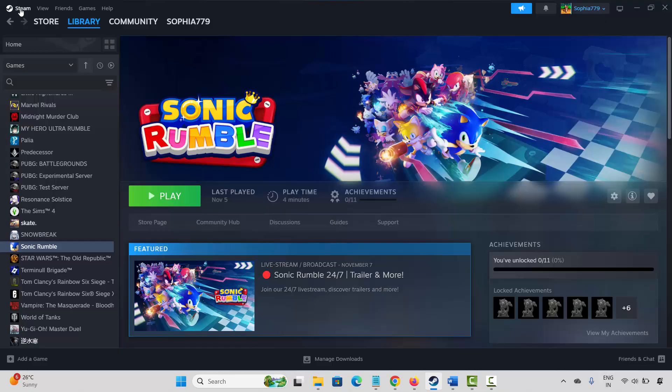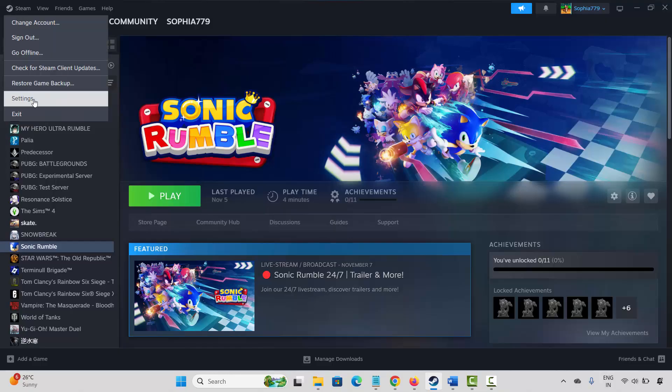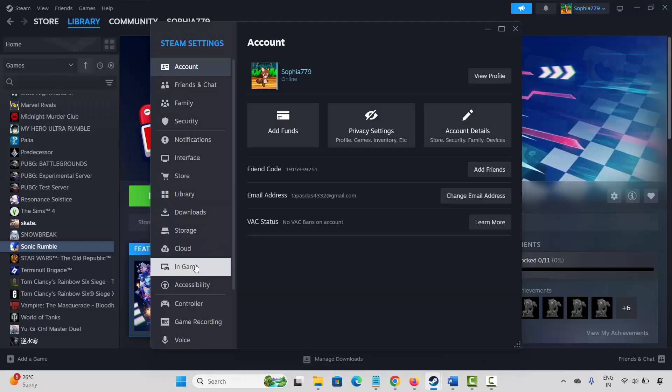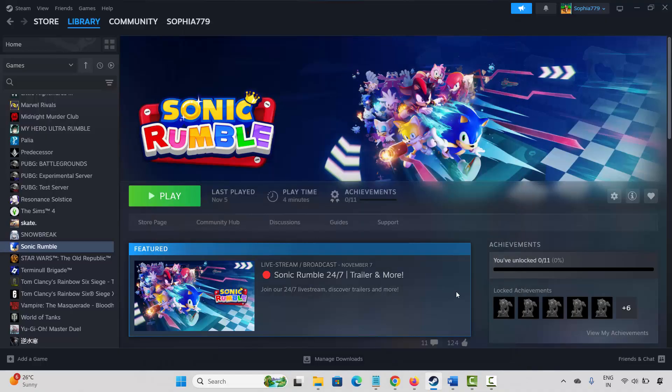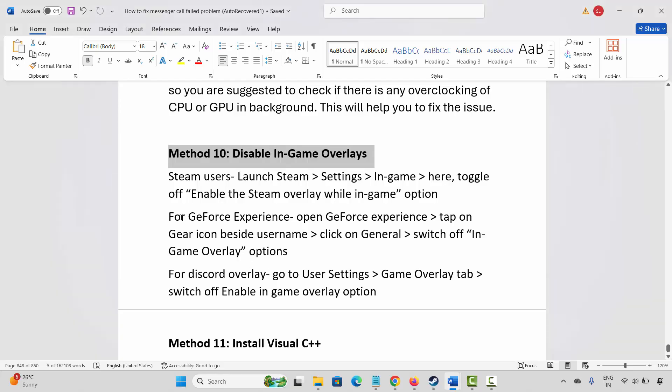The next solution is to disable in-game overlays. For Steam users, go to Steam, click on the Steam option, then click on Settings. Click on In-Game, and you will see the 'Enable the Steam overlay while in-game' option. If it is enabled, click on it to disable it. After disabling, check if you can launch the game.